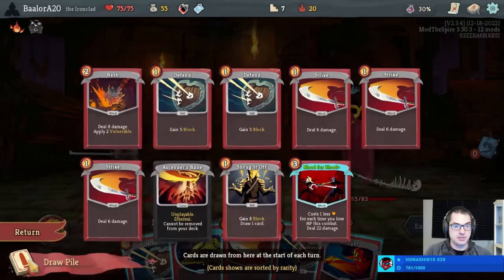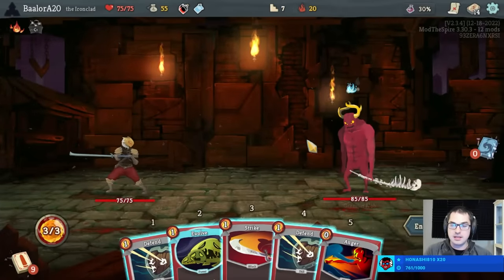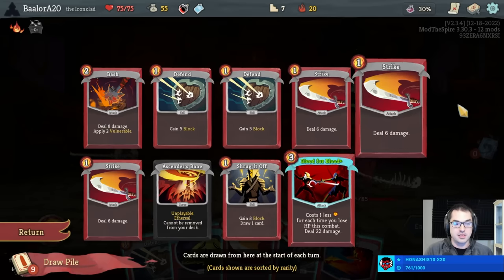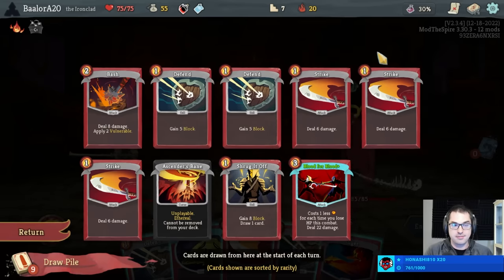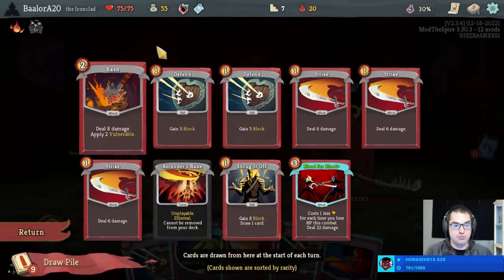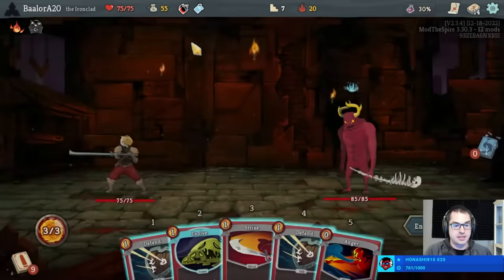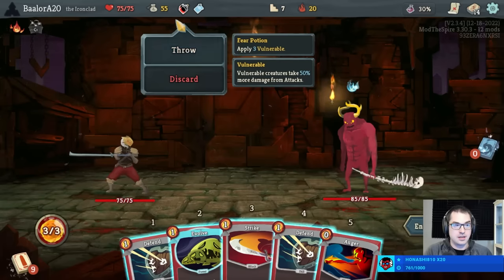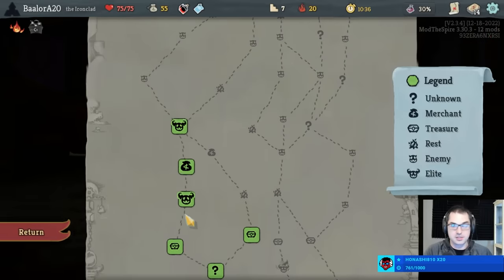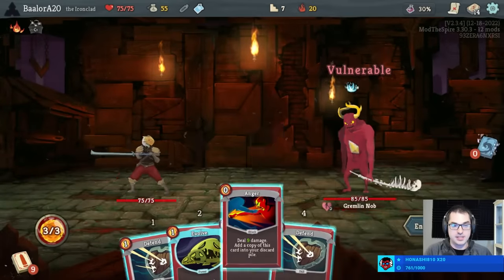I think we absolutely use the Fear Potion here — just play Fear Potion, Strike, Anger, Evolve. It's likely that this will take us four turns to win this fight, unless we can do something like redraw the Blood for Blood. Using the Fear Potion means we're not worried even if we draw Bash and Blood for Blood together. We always draw at least one attack next turn. I would like to preserve the Power Potion, which I think will be more useful in one of these two fights.